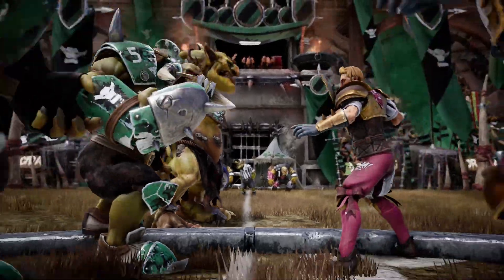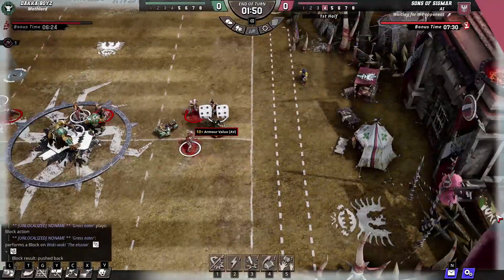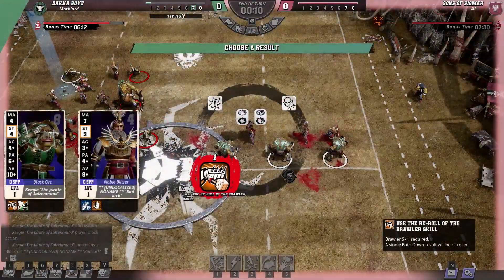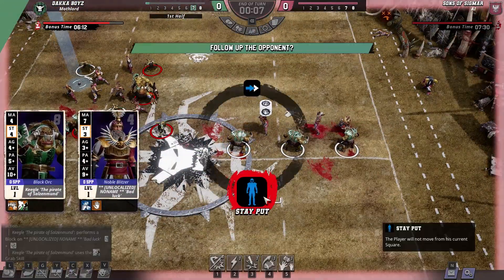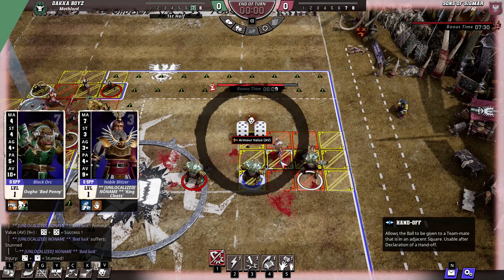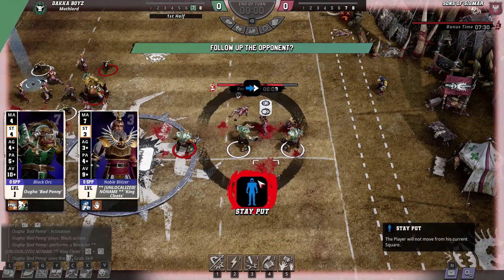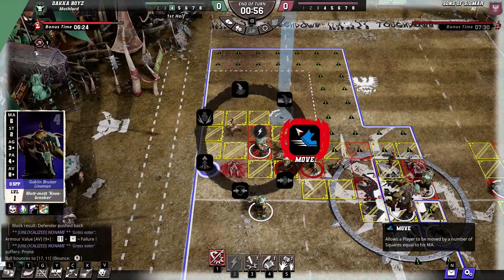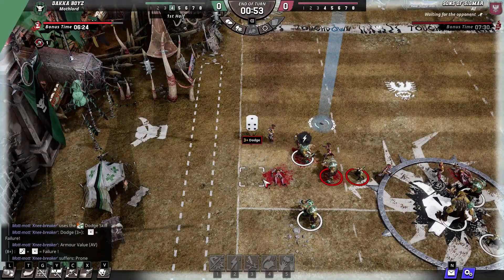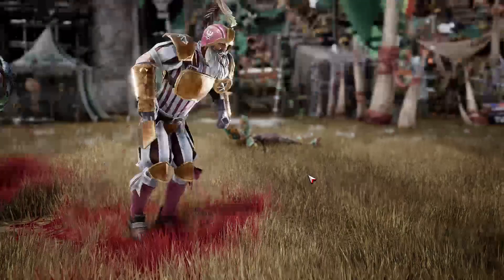I did notice that the AI focused significantly more on punching my players than actually trying to score a touchdown. Whenever the AI had the ball, it didn't seem to know what to do with it and was content with beating my players to a bloody pulp instead. It's hard to complain about that though, considering I was pretty much doing the same thing. At the end of the day, this is Blood Bowl — watching the races of the old world beating the snot out of each other is more entertaining than trying to actually play traditional football. It's also a lot easier to resort to fists when a good portion of the players are so incompetent that they can't even run from A to B without slipping and falling, let alone catch the ball or throw a good pass. I am happy to say that the Blood Bowl 3 closed beta did a good job at capturing the ridiculousness of it all.